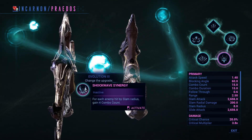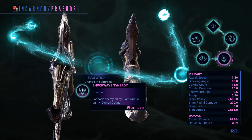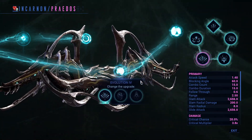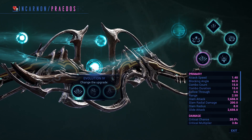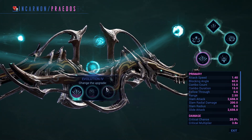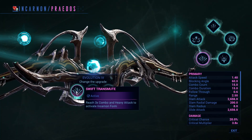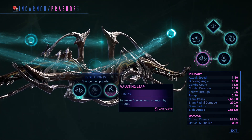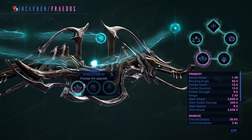Reaching a combo counter of five and then doing a heavy attack will activate the incarnate form. Moving on to the second evolution — 100 kills to unlock it, then performing the incarnate form six times gives you the second one. This unlocks slam radius, attack speed, and sprint speed plus slide. I chose attack speed — always good.